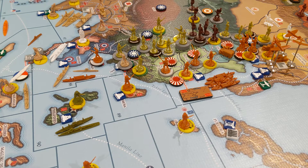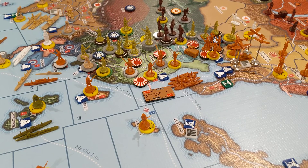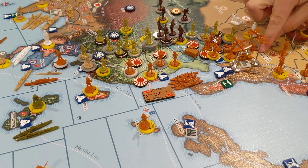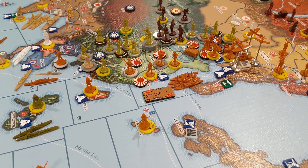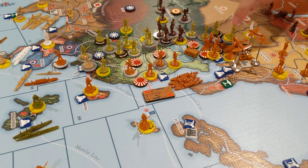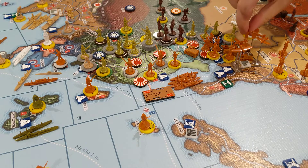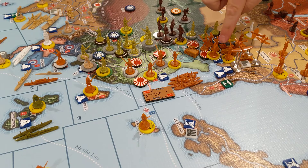In Jehol — very, very crowded Jehol up here — I'm putting an artillery, an anti-aircraft artillery (which I hope makes the Soviets really nervous for their planes that they're letting the Chinese communists use), and a mountain infantry there as well. Really crowded even on a 4x8 map.